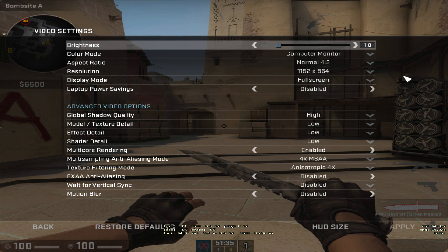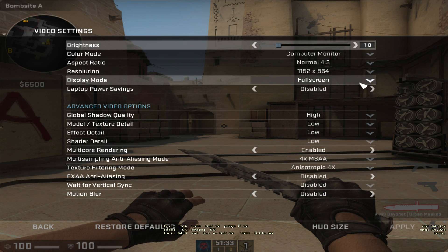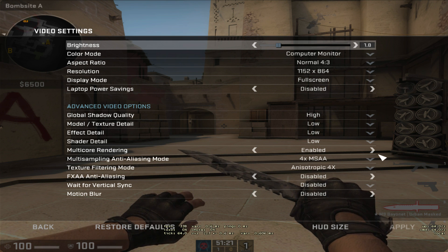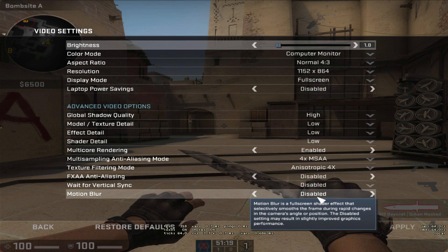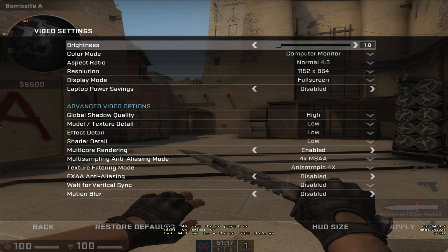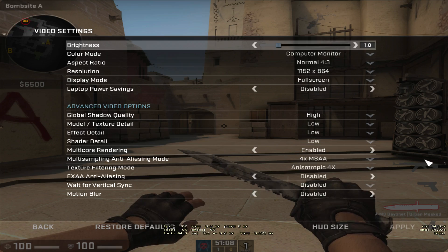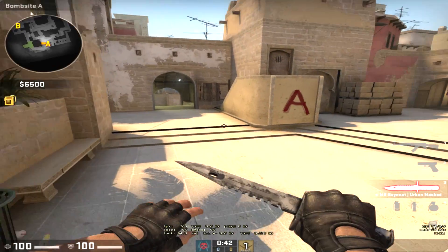The first thing you might notice is that I've changed the resolution from 1280x960 to 1152x864. I also set global shadow quality to high so you can actually get the advantage of seeing someone's shadow coming around a corner. The triple-line settings below are all disabled, and I put 4x on the two above. I've also enabled multicore rendering, which you should too. You can play around with these settings, but I highly recommend keeping it as is — the resolution is up to you, of course.